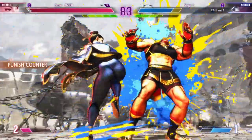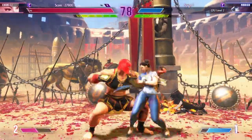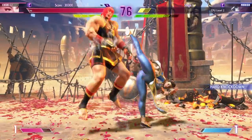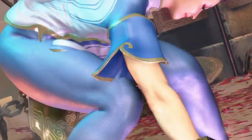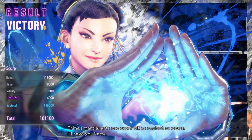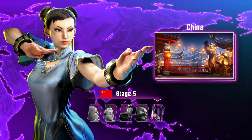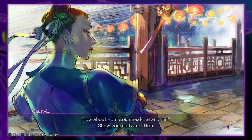I feel like Bopette and Marisa would have some kind of connection due to their Italian roots. One little thing I appreciate in this game that Street Fighter 5 didn't do — when a match is over, it doesn't say 'you win' or 'you lose.' It says 'character wins.' It's just a nice little thing so that you don't have to hear 'you lose.'